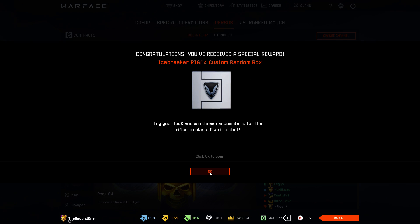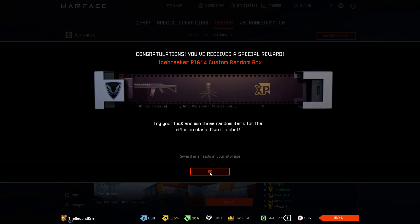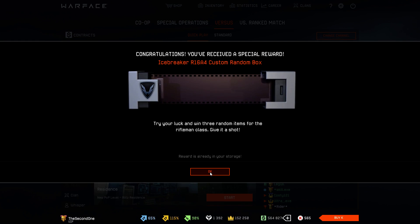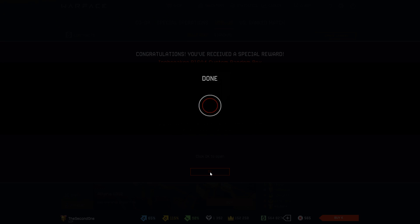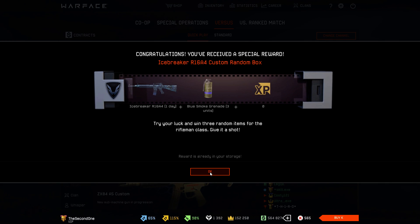Okay, Icebreaker R16A4. Let's see what we get here. Nothing, of course, as always. Another Icebreaker box. Again, 3 days of FYAY551. Next box — again Icebreaker — and we got the Icebreaker R16 for one day.